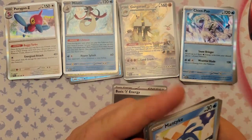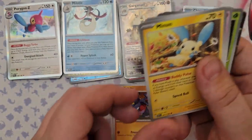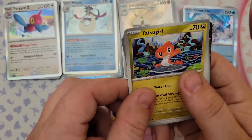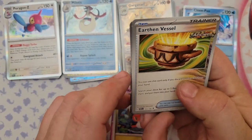Pack five: Steel Energy, Mantyke, Gabite, Minun, Doublade, Tankatuff, Tatsugiri, and Earthen Vessel. Earthen Vessel is an ancient trainer card — actually you can use this one without ancient Pokemon. You discard another card from your hand, search your deck for two Basic Energies, reveal them and put them into your hand, then shuffle your deck. Good way to search out energies.